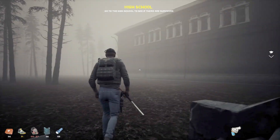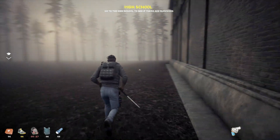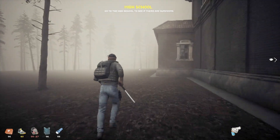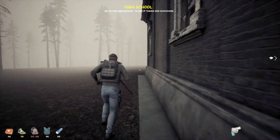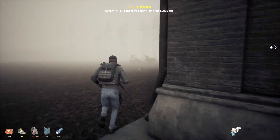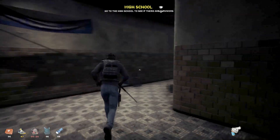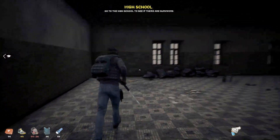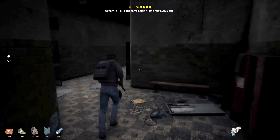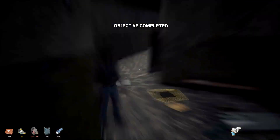There is a second floor up there. Is this just a gym with high windows so they don't smash them by mistake? We'll check the perimeter. The objective says to go into the high school and see if there's any survivors — I swear I'm in here! I must have missed an entrance somewhere. There's no loot on the outside of this thing, so if you're playing don't bother going outside. Still got a nice car over there, a little bit damaged but hopefully we can fix that.